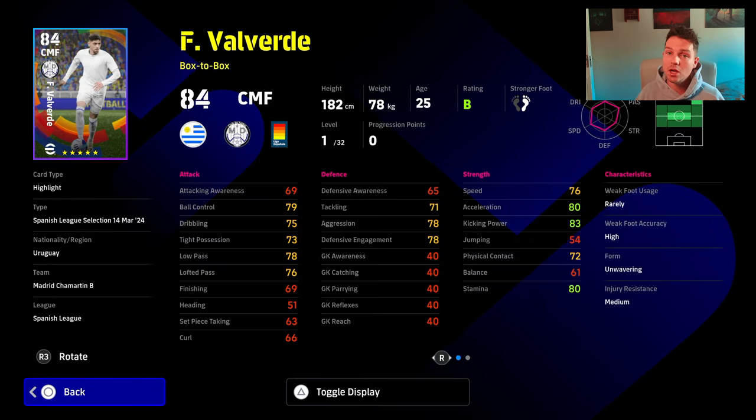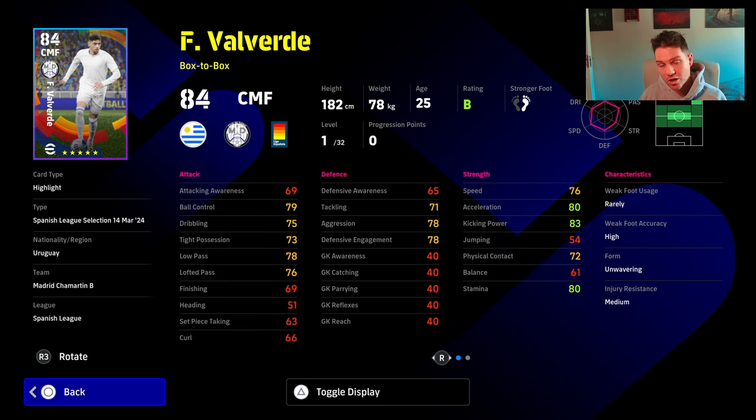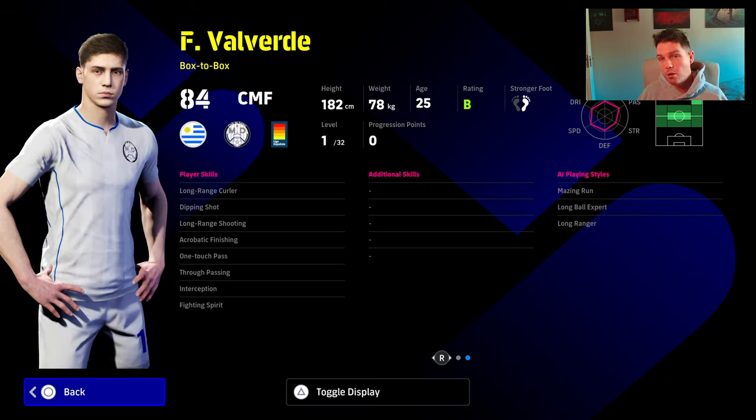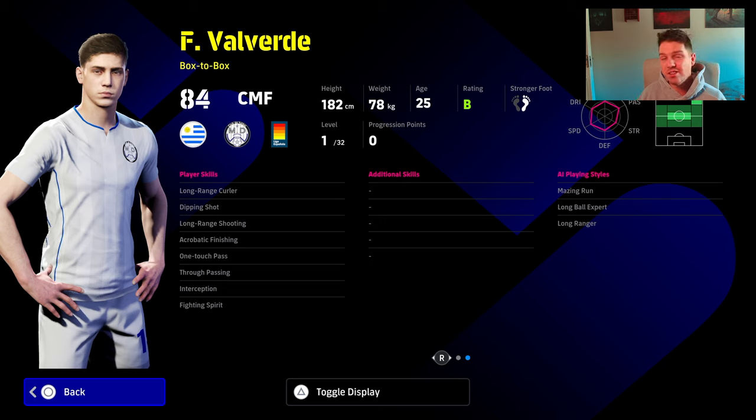Valverde — this is probably the pick of the pack along with Frenkie de Jong. Very solid player, unwavering form, can play right wing or CMF. Very nice tackling and aggression stats when you train him up. He does have one touch pass, true pass, and fighting spirit, plus a couple of other stats for shooting. It's a solid card, but I would say standard Barella is probably a better card. You don't really need to get Spanish cards unless you want a Spanish squad. This pack is generally geared towards newcomers.